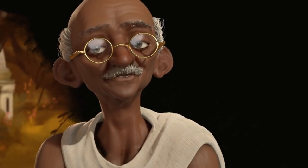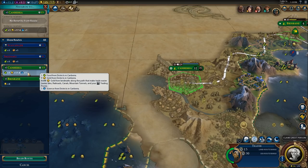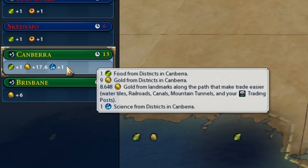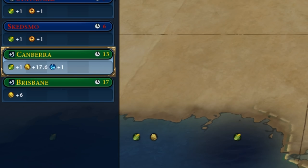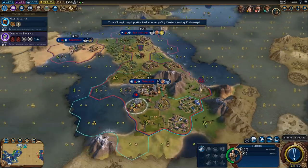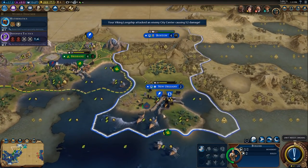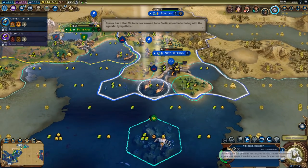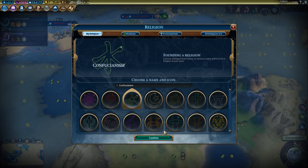I declared war and Gandhi immediately showed up. I feel like this is fate. We're gonna get 17.6 gold a turn from a trade route to Canberra — what the fuck? Why is that so good? Oh right, I can just take New Orleans. It almost fell immediately. Back to a golden age — we're beautiful and bright. Lovely.